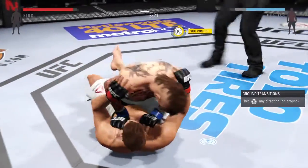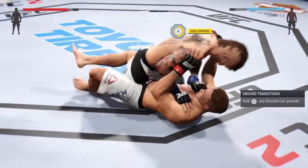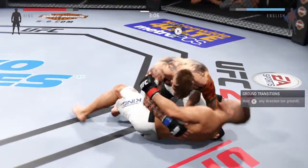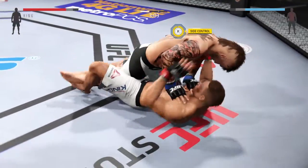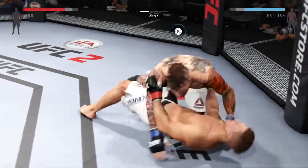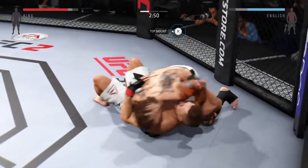He slips to half guard. He's doing a great job of moving and transitioning here on the ground. Moves to half guard. Under three on the clock, round one. And again, he's back into side control.